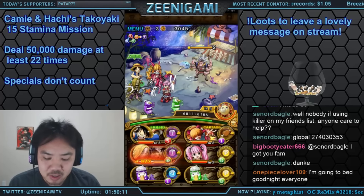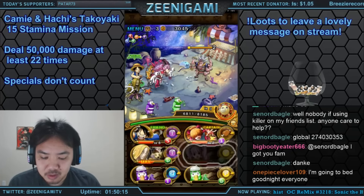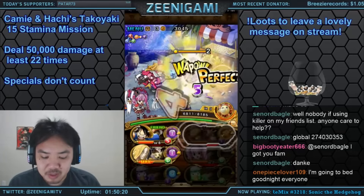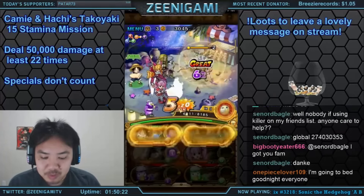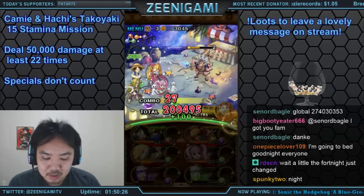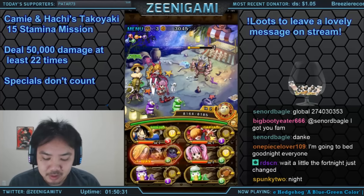Hot Time — you can get a bunch of points on Hot Time, like six points off of him fairly easily. Remember, try not to let him get below twenty percent health, because at twenty percent health is when he attacks and will blind you. Don't do that — it's a lot harder to hit your perfects when you're blinded.